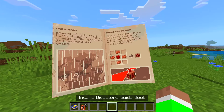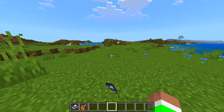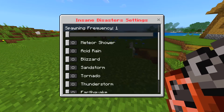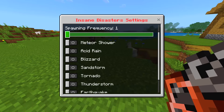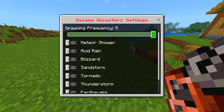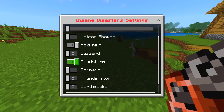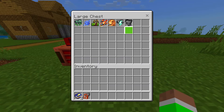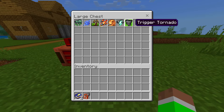Let's put the book away — there we go, that's how we close it. This controller has a setting where we can actually spawn disasters in. You can change how frequent they happen — you can do like one, three, five — and turn on acid rain, sandstorm, stuff like that. But inside of this chest we have the spawners, so it doesn't have to happen naturally.